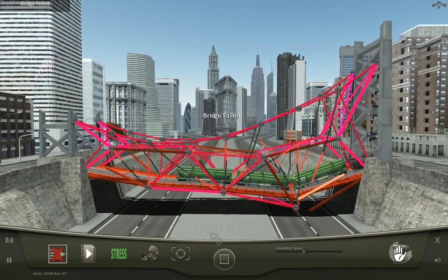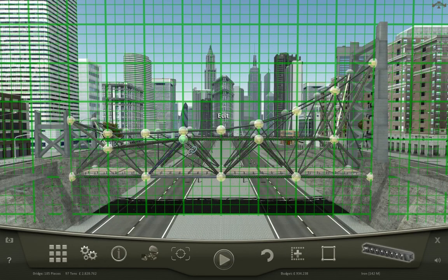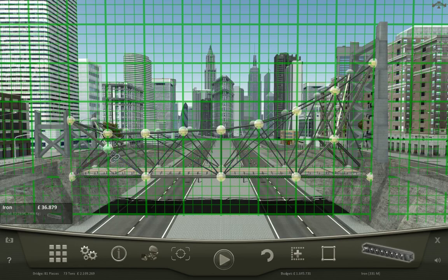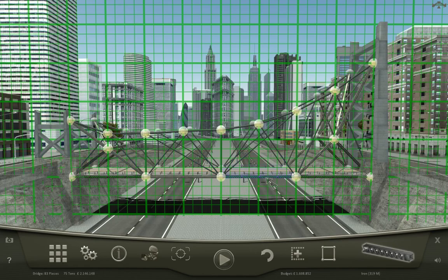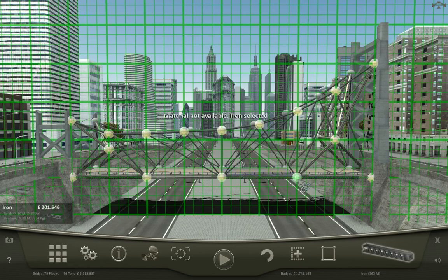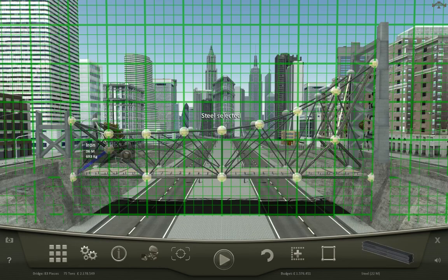All the extra iron just broke this bridge. What if? Okay, fine — I'll delete the roadway too. Delete that. How much steel do I need? 44 meters. 66 meters of steel. I have 22 meters left. Can you at least be steel? I can. Both of you be steel — not unless I delete this first. I would delete that so I can get some steel over here.